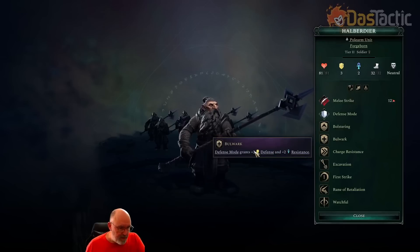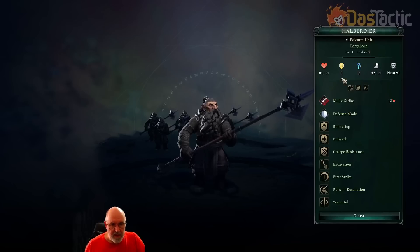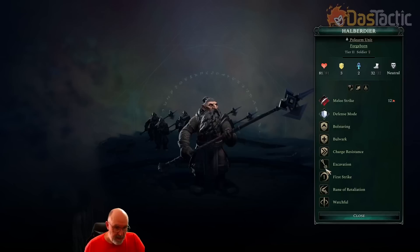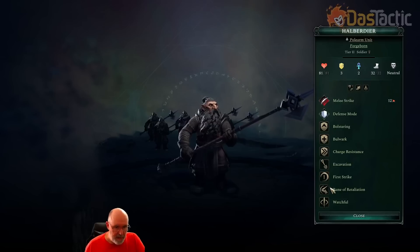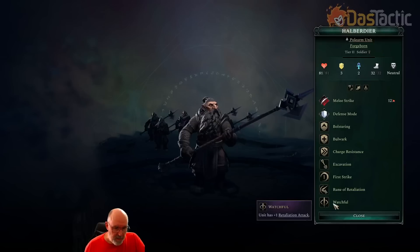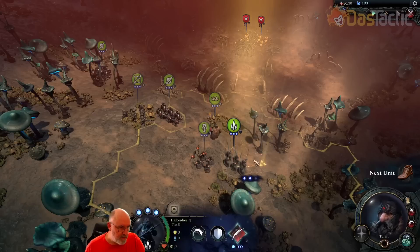It's charge resistant, which we saw in episode zero. It has excavation unlocked from underground adaptation. First strike because it's a polearm unit. Rune of Retaliation from our setup at the start — reflects 40% of damage from melee attacks back into attackers. And it's watchful, giving plus one retaliation attack so we retaliate twice, not just once. Retaliation works a bit differently in this game too. This is a very, very good unit — tier two but very, very solid.